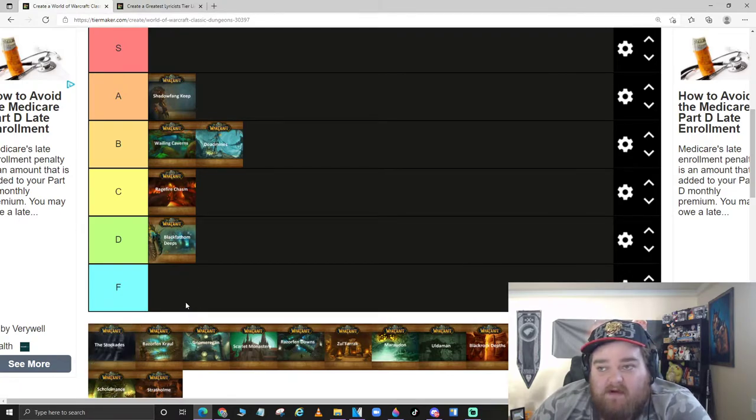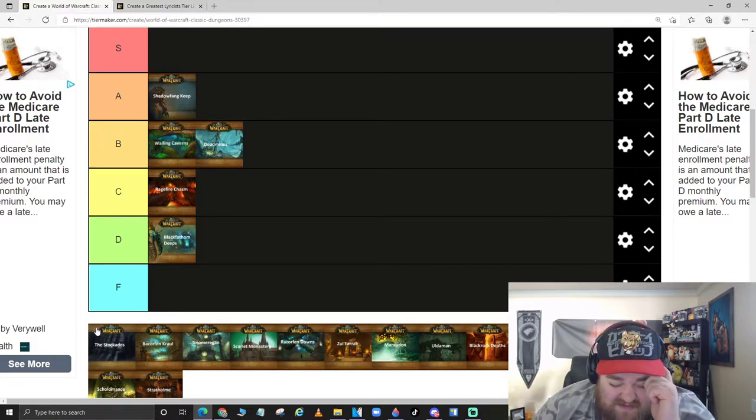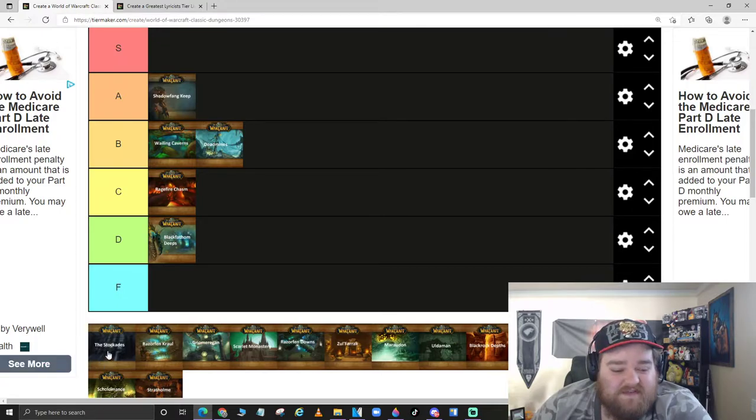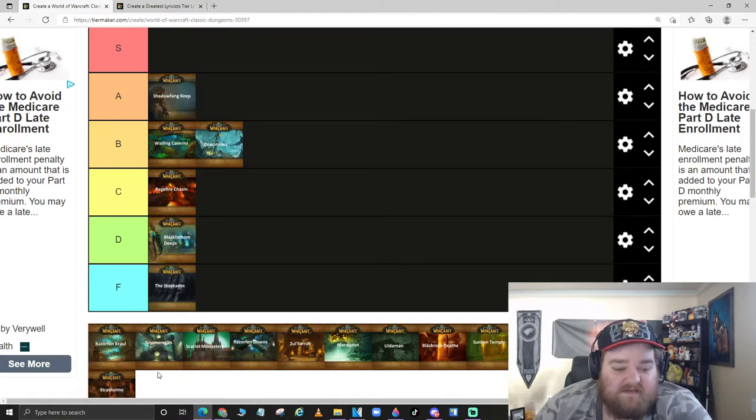Stockades — as a Horde player I don't have much experience with it. It's really boring, no real cleverness or creativity to it in my eyes. It's just kind of like, here's a prison. I feel like they got pressured into doing it because Ragefire Chasm was the Horde dungeon in Orgrimmar, so they needed one in the Alliance main city. Kind of shitty. I'll give it D tier — maybe an Alliance person can convince me otherwise.